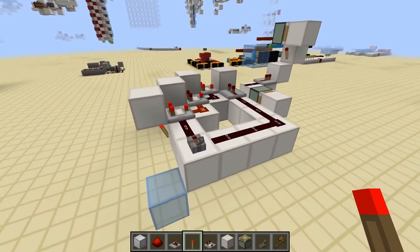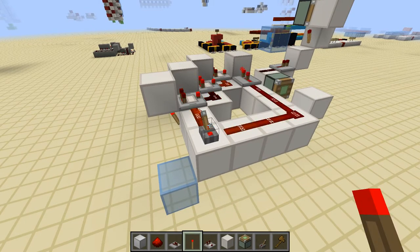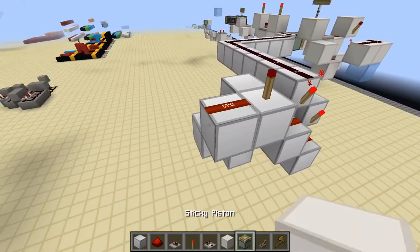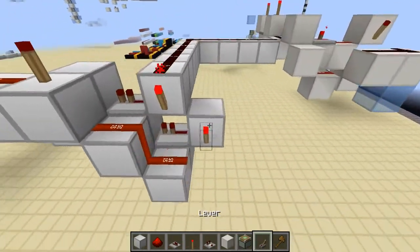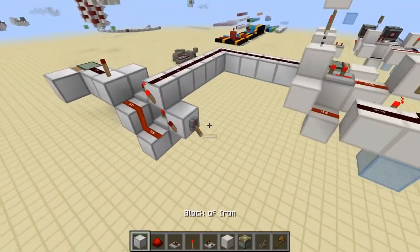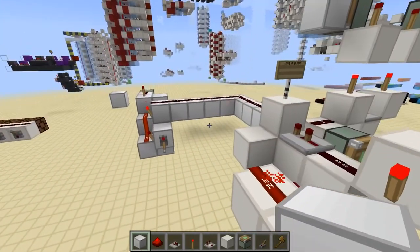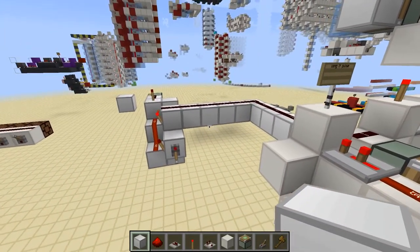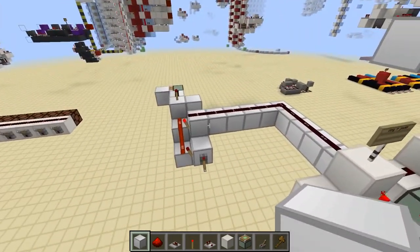The setup works with comparators used as inverters instead of torches too. My motivation for this is that I was looking at an insta carry adder and I wanted to know if some combination of inputs would cause a piston in here to drop a block. I wasn't sure since I thought maybe the torches would filter out this one tick pulse, but sadly that's not the case.